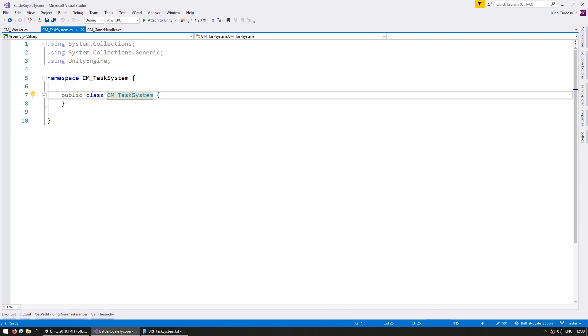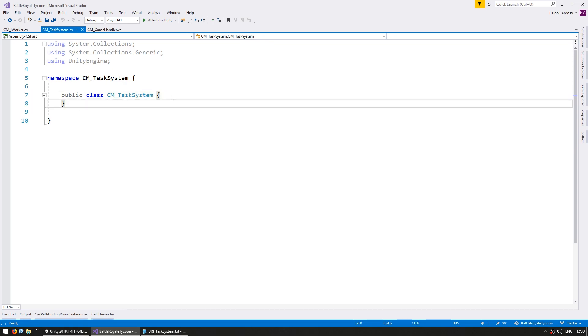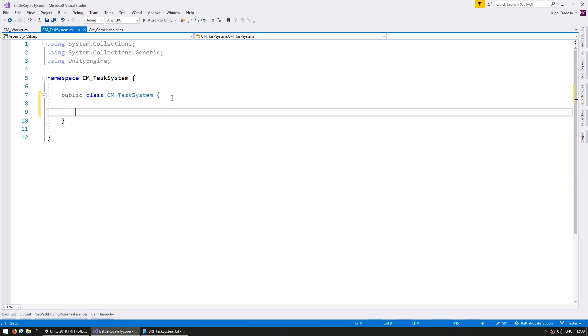To start off, I have an empty class in here named cmTaskSystem. I'm simply using the cm prefix to avoid naming conflicts, since I'm doing this in the game's actual codebase. Let's begin by creating the basic structure of the task system. Inside our task system class, let's make a subclass called Task — public class Task. This subclass is what will contain the information related to the task. For now, let's just leave it as empty.